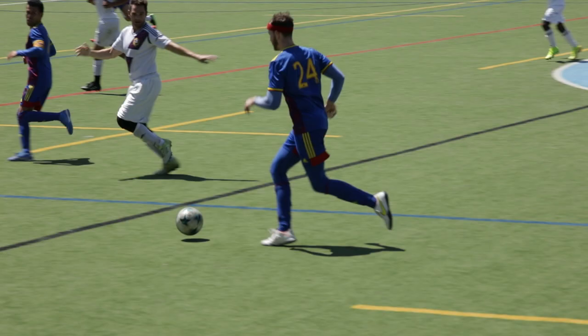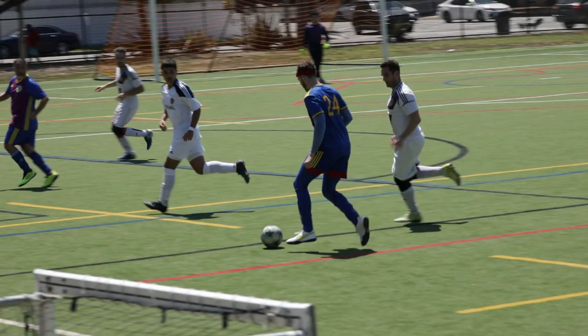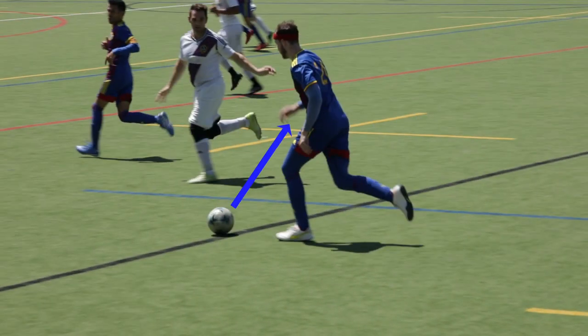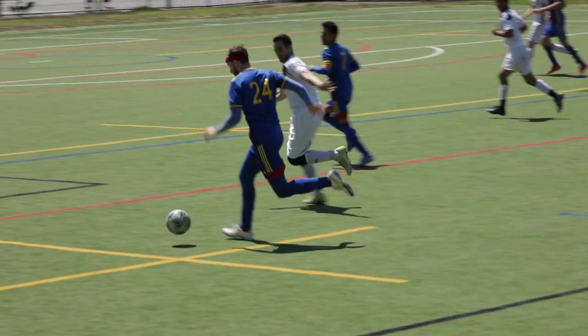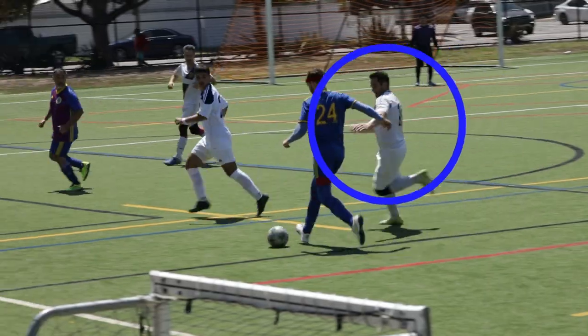Looking at this frame, we can see that this defender's body language is to try and force me down the line. By taking the bait, I run straight into him and his teammate, forcing me to do this. Instead, around this moment, I should have played against his momentum and dribbled toward the middle. My other option is when I inject this burst of speed, it opens up a small passing lane — if I played the ball diagonally here, it would be a perfect through ball for my forward Matias, who would be under no pressure as I have taken his marker with me.